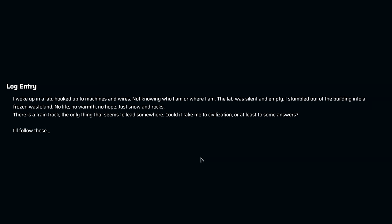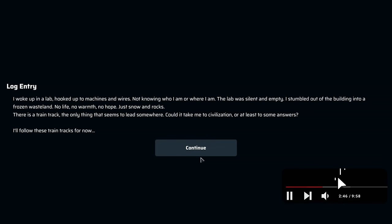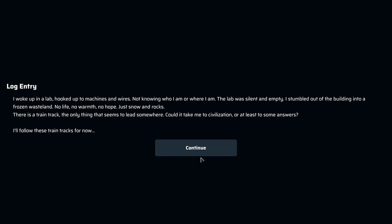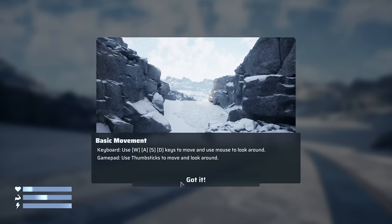Log entry: I woke up in a lab hooked up to machines and wires, not knowing who or where I am. The lab was silent and empty. I stumbled out of the building into a frozen wasteland — no life, no warmth, no hope, just snow and rocks. There's a train track, the only thing that seems to lead somewhere. Could it take me to civilization, or at least some answers? I'll follow these train tracks for now.